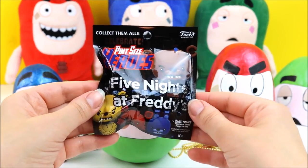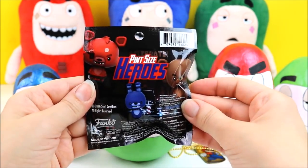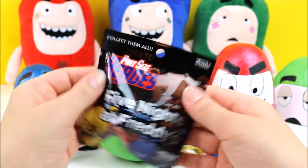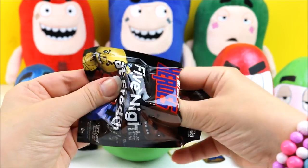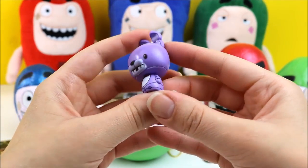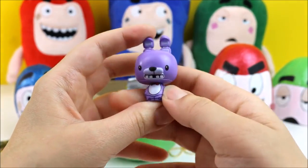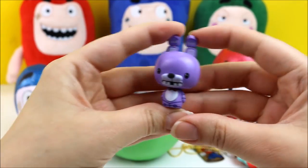We have another pint-sized heroes, and this is Five Nights at Freddy's! Let's see which character we get. I really hope we get Buzz! I think this one is called Bonnie, and he looks really cute — I think it's a bow tie! It's so funny!